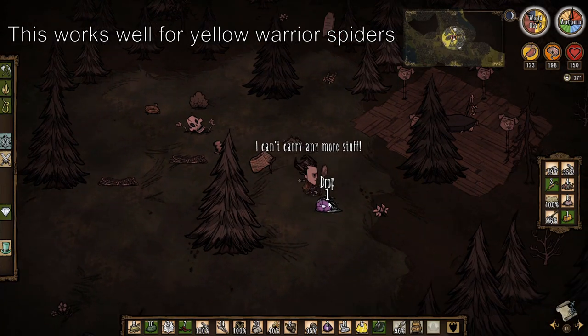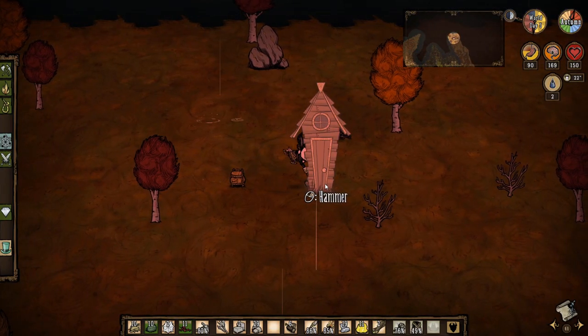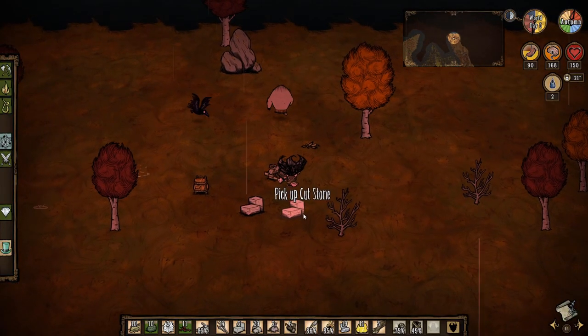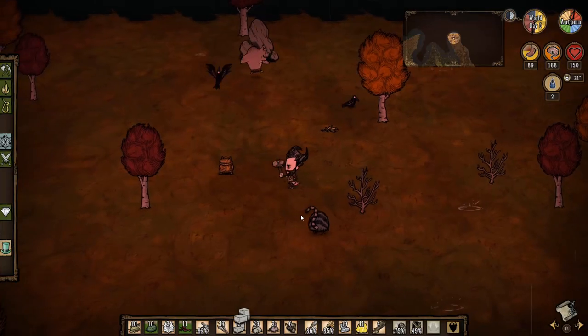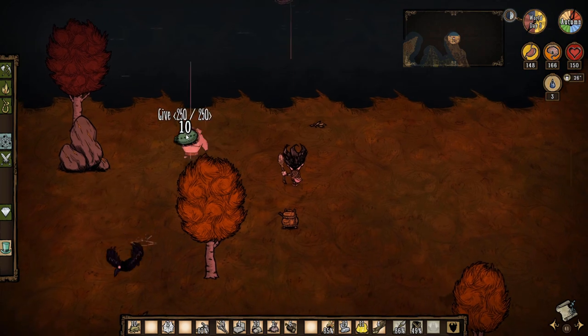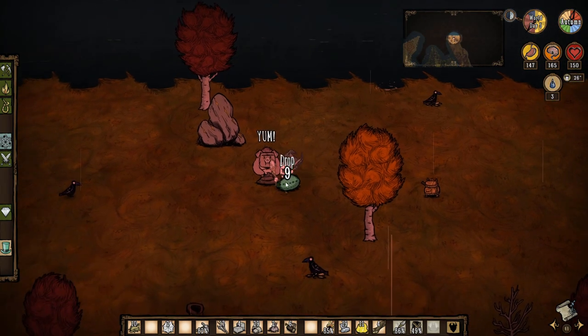Next up we have pigs, whose houses you will want to destroy with your hammer as it will net you two boards, two cut stone, and two pig skin. To kill a pig, lure them in with a treat by clicking on them when you have food in your inventory. Make sure you have your log suit equipped and spam hit them — just tank the hit because they're very annoying to fight otherwise.